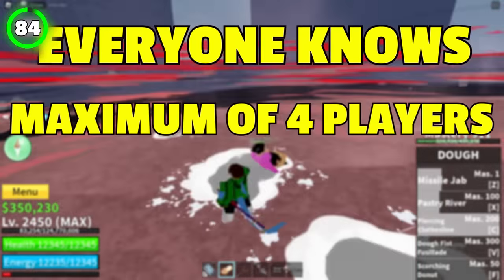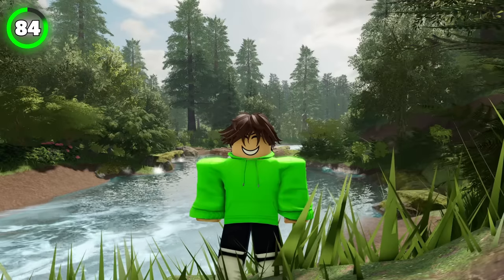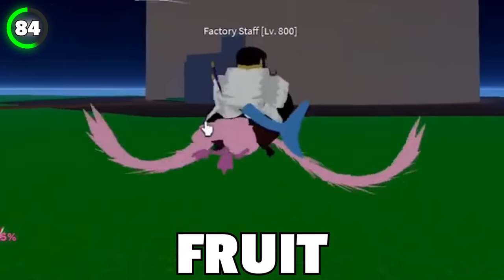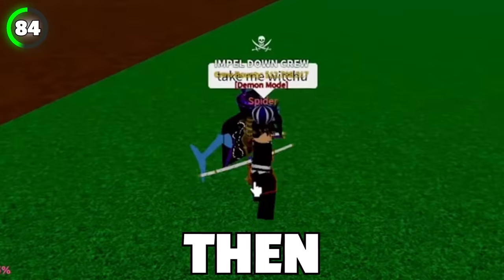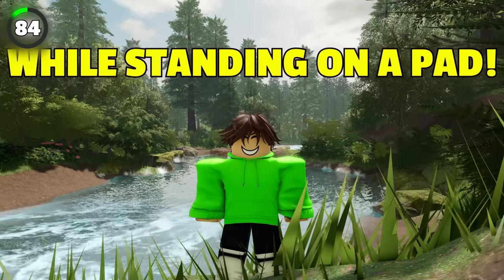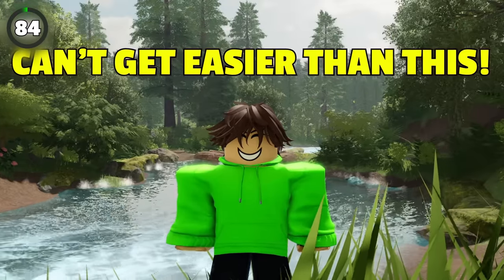Everyone knows that you can have a maximum of four friends in a raid, but there's a trick to double this number. All you will need is four people with love fruit that will spawn flamingo, and then the other four people will get on those flamingos, then just start a raid while standing on a pad. Raids literally can't get any easier than this.